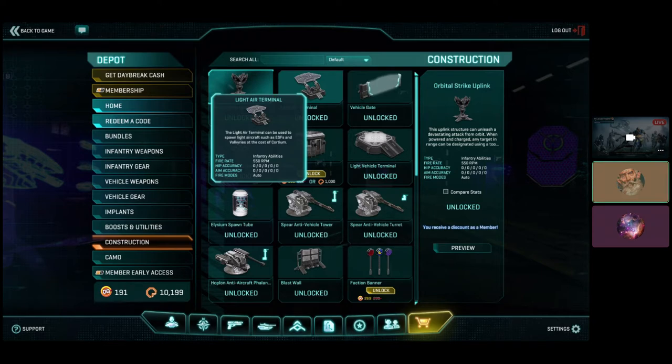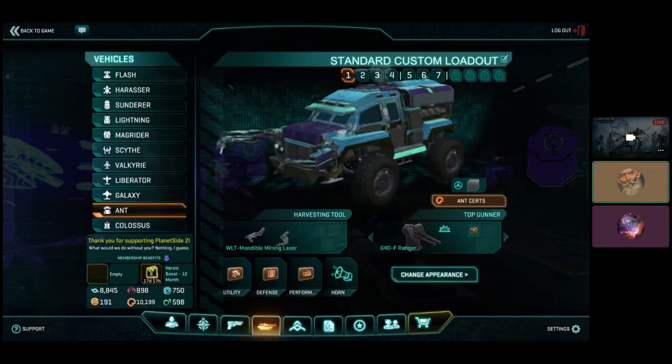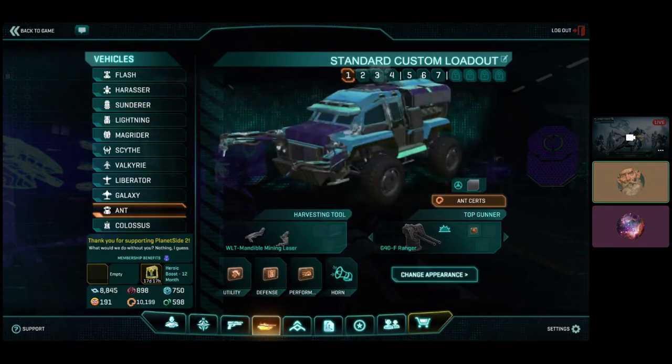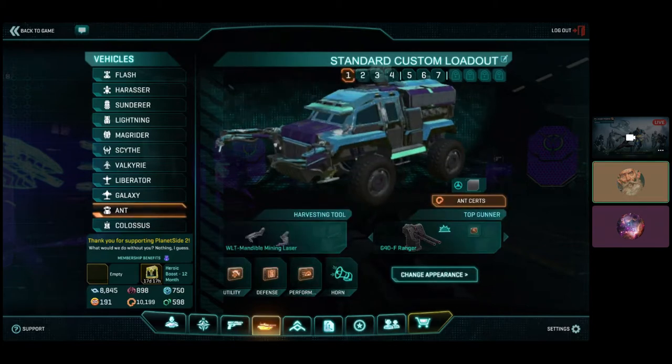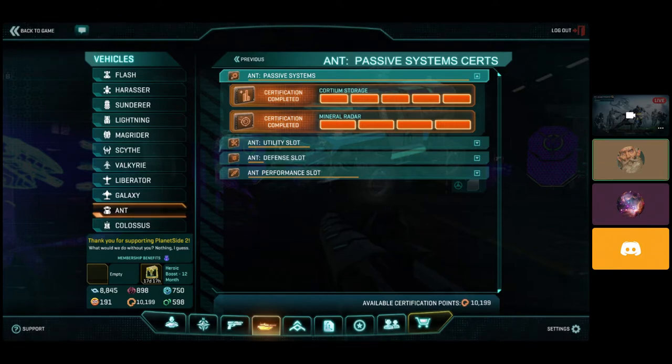So it's a 3,000 cert investment, but once you're done, you'll have everything you need to run routers. As an extra thing, you can cert out your ANT for Chordium gathering, but you can do it with a vanilla ANT and it's perfectly fine. The most important certs for the ANT are the passive certs — you'll want to max out the mineral radar and the Chordium storage. But this is not important; you can set up a base perfectly fine with just a default ANT.